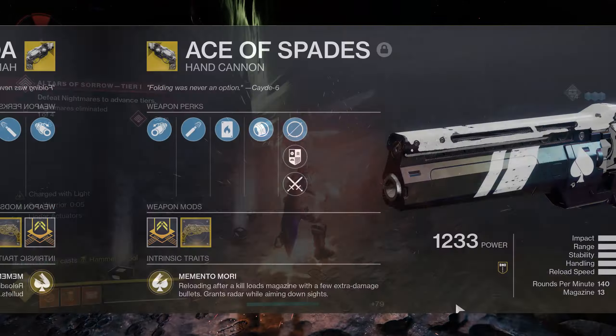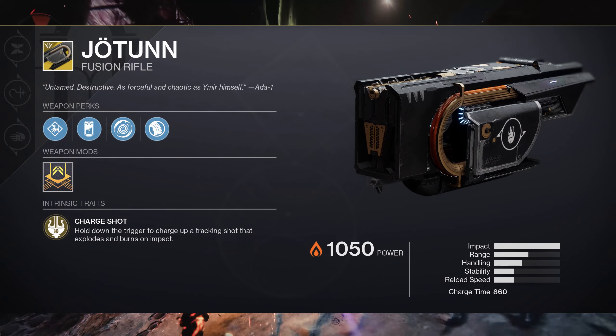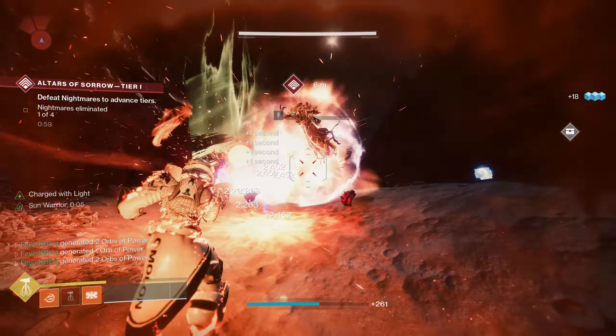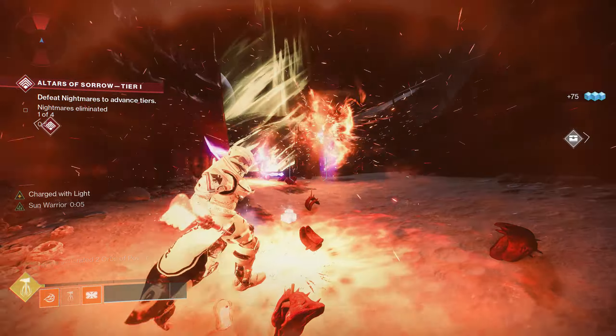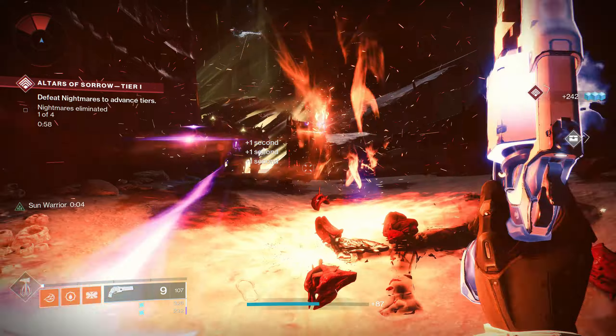I originally started off with the Ace of Spades, but it turned into a build that works fantastic with Polaris Lance, Jotun, Sunshot, and Xenophage. I had a blast with this one — get it? Blast? All those weapons cause solar explosions? Bad dad jokes, I know.